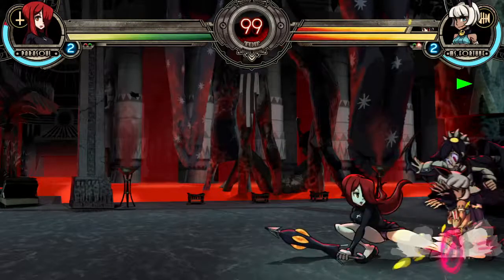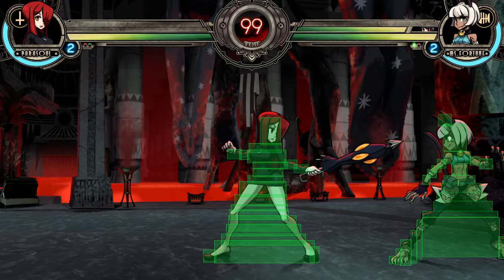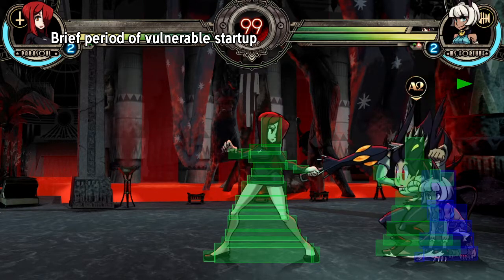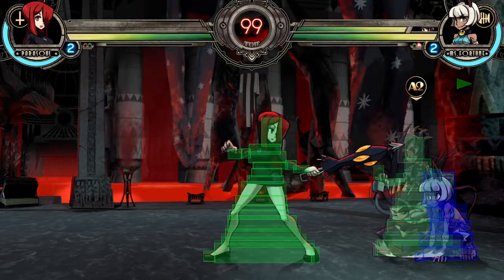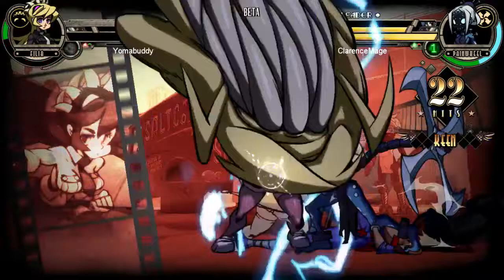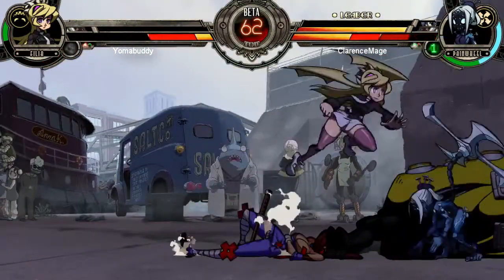Another method is simply to hit the assist out of its vulnerable startup. Every assist in the game has three frames of vulnerable startup before the startup of the assist attack. This means even DP assists, normally invincible on startup, have a period before they are active during which you can hit them. Using multi-hit moves will increase the chances of success here.